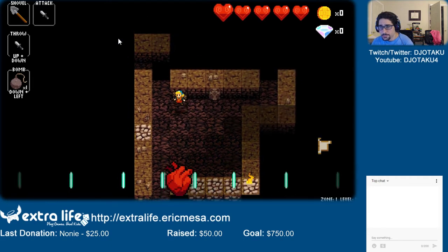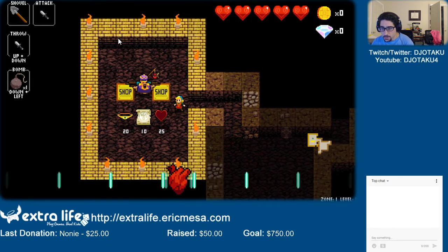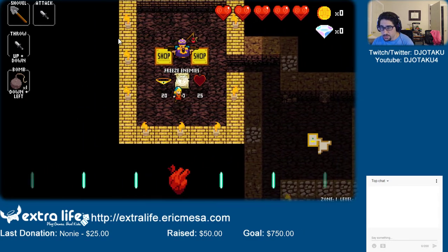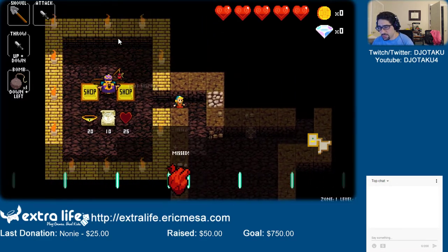Alright, so he's got an empty heart container, freeze enemies, and see all enemies. I'm not sure what see all enemies is going to help me, but okay.